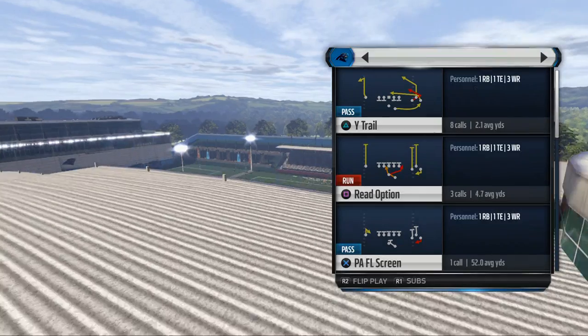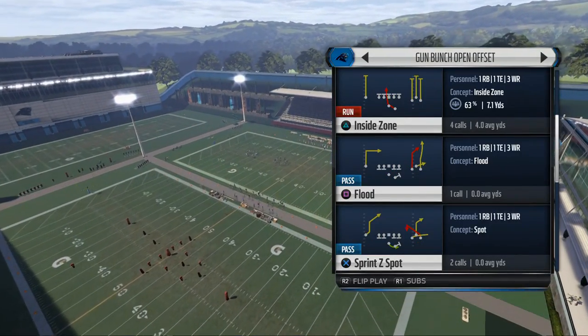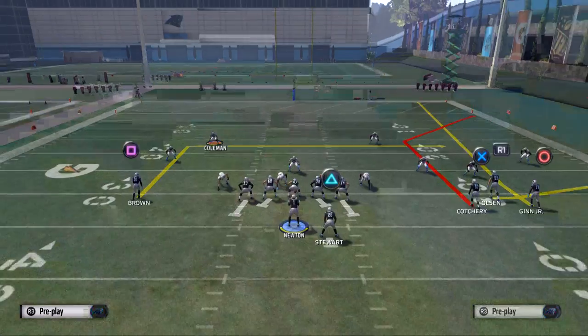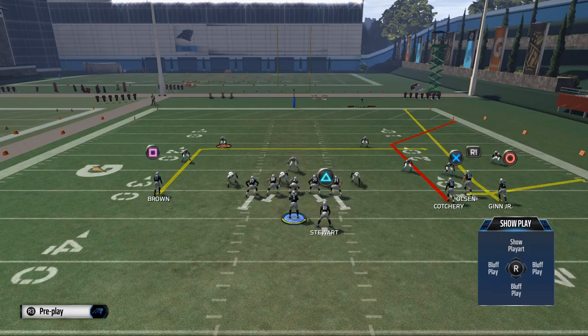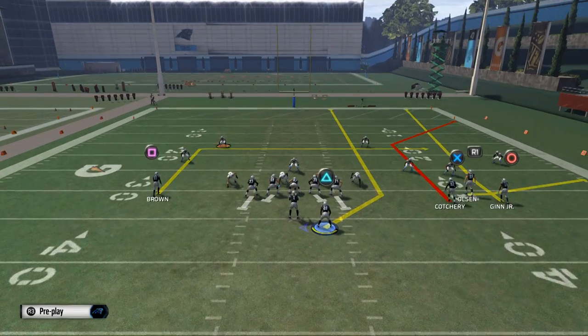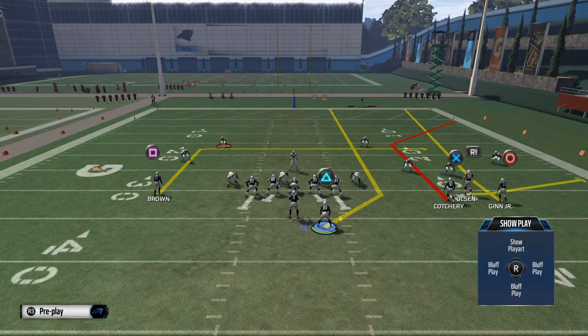Today we're going to be talking about the bunch open offset to beat some zone coverage. The play we're going to be utilizing is Play Flood. We want to take Jonathan Stewart and place him on a streak. He's going to be a pressure release — if they're in a zone blitz, this is where we're going to go with the football.